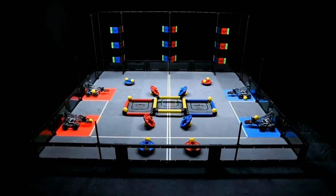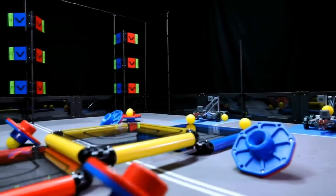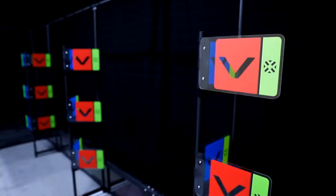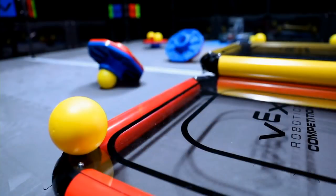Turning Point is played on a 12-foot by 12-foot field by two alliances, one red and one blue, made up of two teams each. The object of the game is to score more points than the other alliance using caps, flags, balls, and platforms.